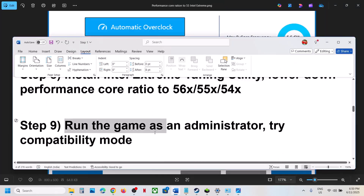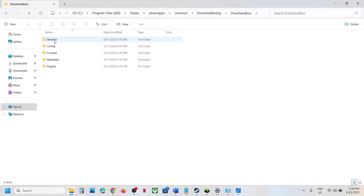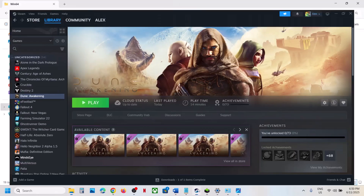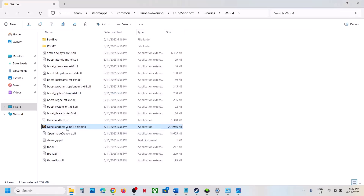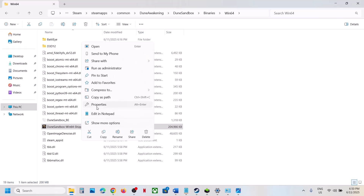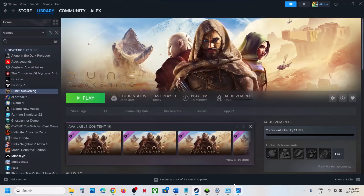The next step is to run the game as an administrator from the game installation folder. Right-click the game, select Manage, click Browse Local Files, open Binaries then Win64, and double-click to launch the game from there instead of from Steam. If that does not work, right-click the exe, go to Properties, go to the Compatibility tab, and check 'Run this program as an administrator.' Hit Apply and OK. If still not working, try selecting Windows 8 compatibility mode, then Windows 7, and also try checking 'Disable fullscreen optimizations.' If none of these work, uncheck all the boxes and follow the next step.